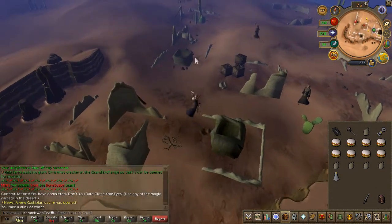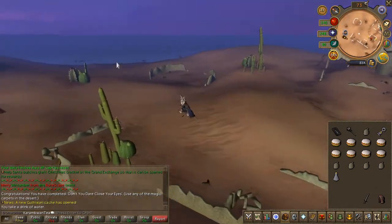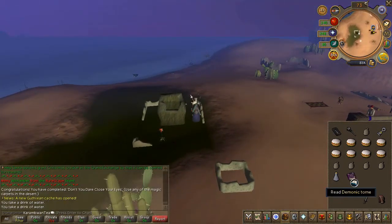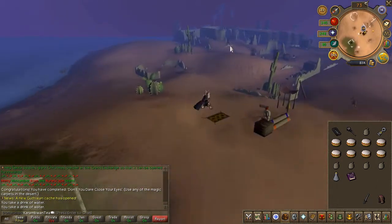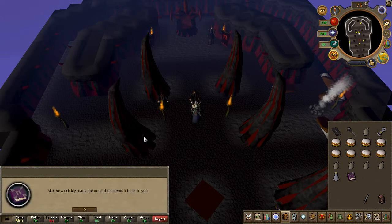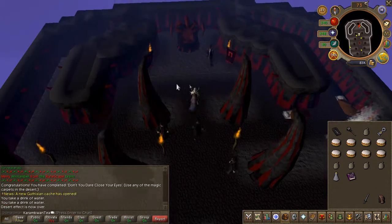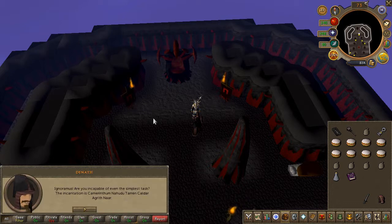In the general area of Uzer you're going to find these sort of broken-down kilns — go ahead and search them until you find a demonic tome. I don't know if this is randomized, but I found mine to the north. Read the demonic tome and head back downstairs and talk to Matthew once again. Then speak to Dennis and choose the fourth chat option — he'll tell you the incantation you're gonna need later in the quest, so go ahead and write it down or take a screenshot.